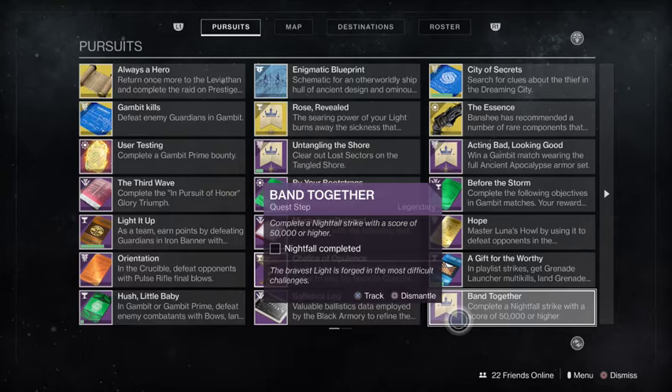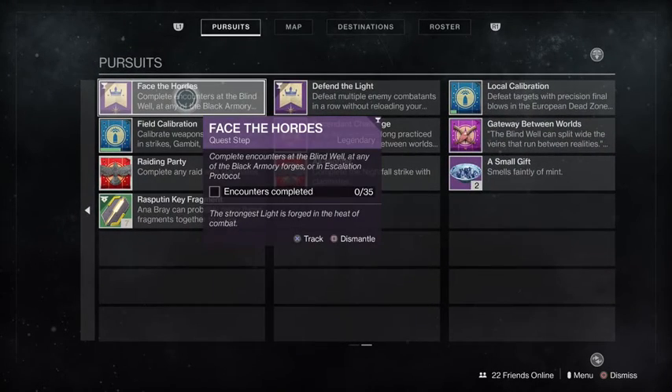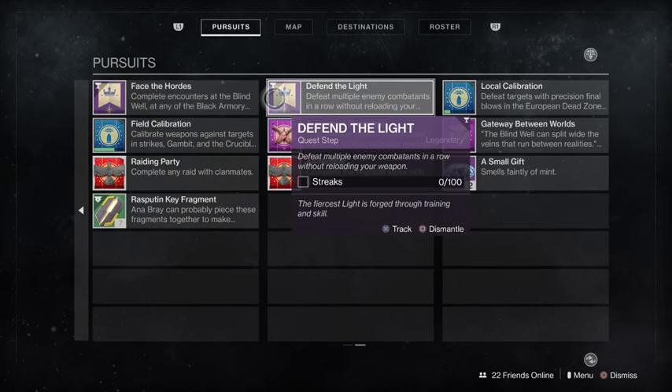You got to complete a Nightfall strike with a score of 50,000 or more, face the hordes, complete encounters at the Blind Well, at any Black Armory forges, or an Escalation Protocol, and defend the light by defeating multiple enemy combatants in a row without reloading your weapon.